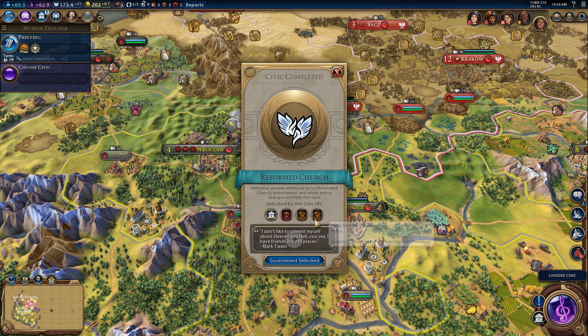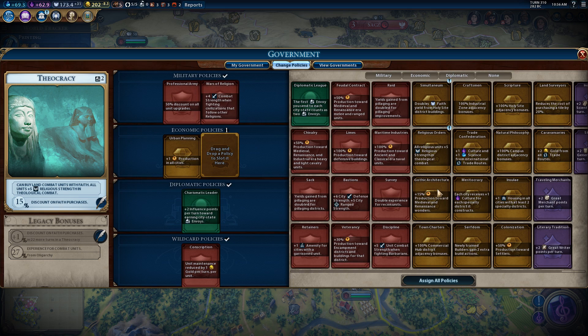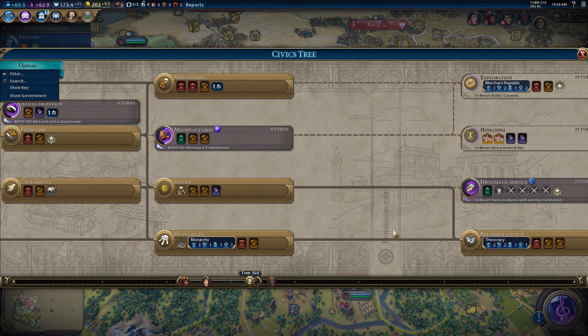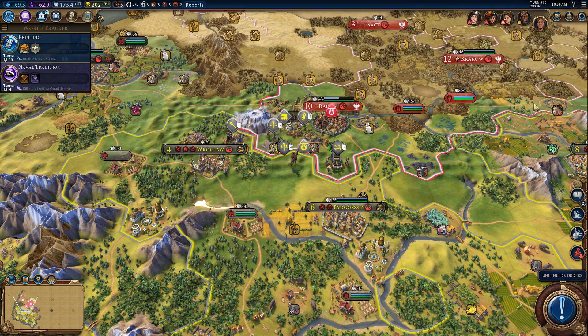Plus four combat strength when fighting civilizations that follow other religions - we should technically get that bonus. We definitely want Theocracy, I can tell you right now. We don't have a religion, so does it count as another religion? Let's put it in and we can change it later. Also let's go for 100% commercial hub district adjacency bonuses - that's probably even better. This doubles all my commercial district adjacency bonuses, and I have a lot of those. So our gold problem is solved. Let's go ahead and go for Naval Tradition just because I want the envoy, and let's keep plinking away at Radom.